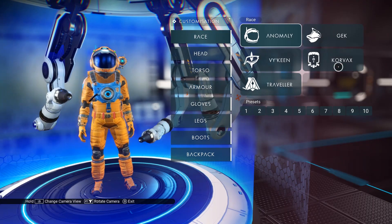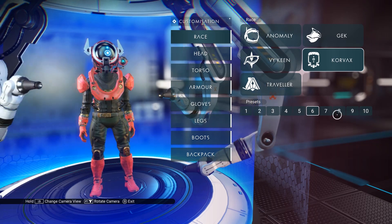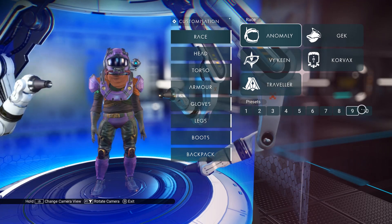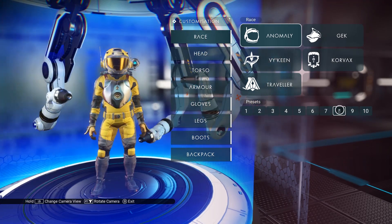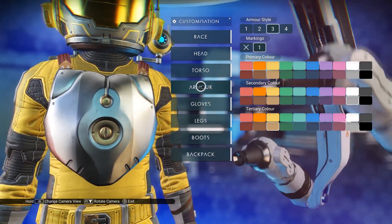Once you get there, just press the action button on it and it'll let you customize your character. You can change your presets, you can change your species — you can be a Gek or a Vy'keen or whatever you want. You can change the color of your armor; you can basically completely customize your character.